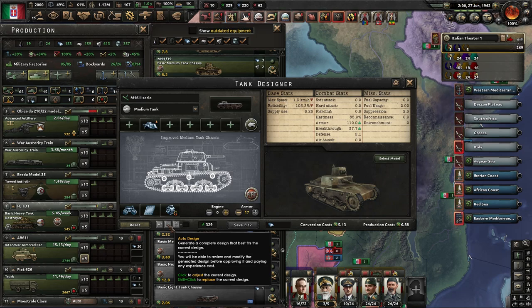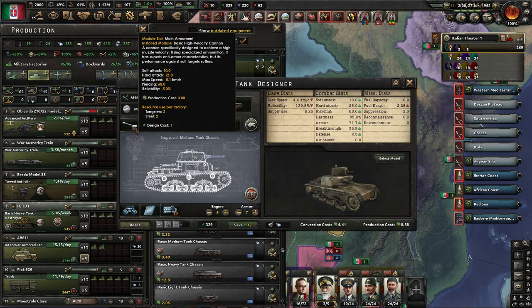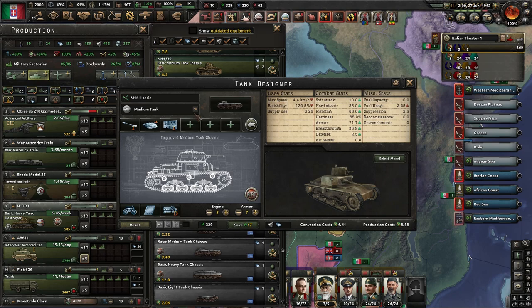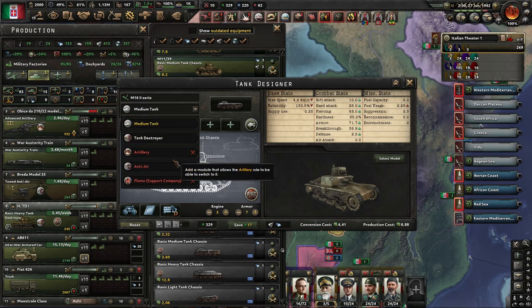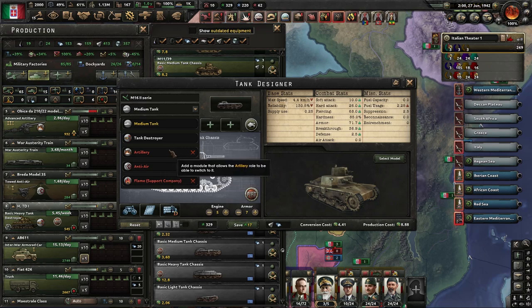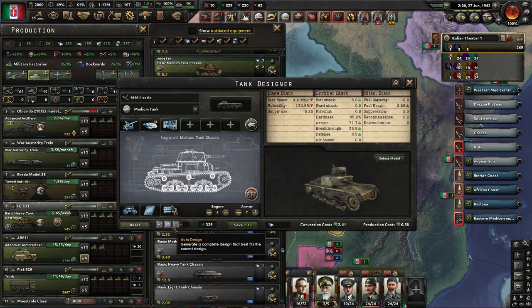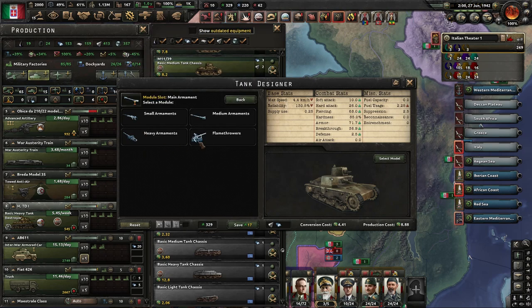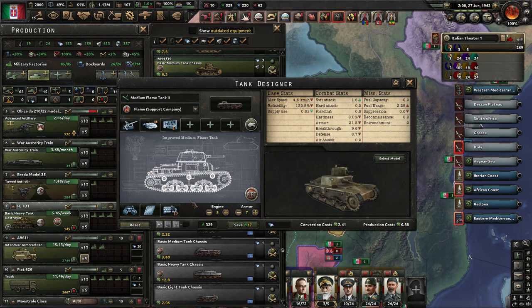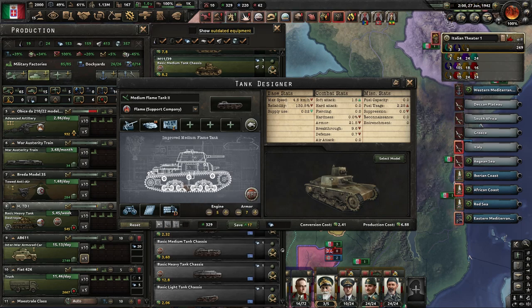On the bottom there is an auto-design button. Mine's currently grayed out because I was messing around with the armor, but if I bump that back down I can hit auto-design and it will give me a decent medium tank. However, I won't be able to use this in the artillery, anti-air, or flame role because of the weapon. If I switch the menu before hitting auto-complete, it's not going to give me what I want, so you should always choose the main armament yourself. The auto-complete only works for the base model.